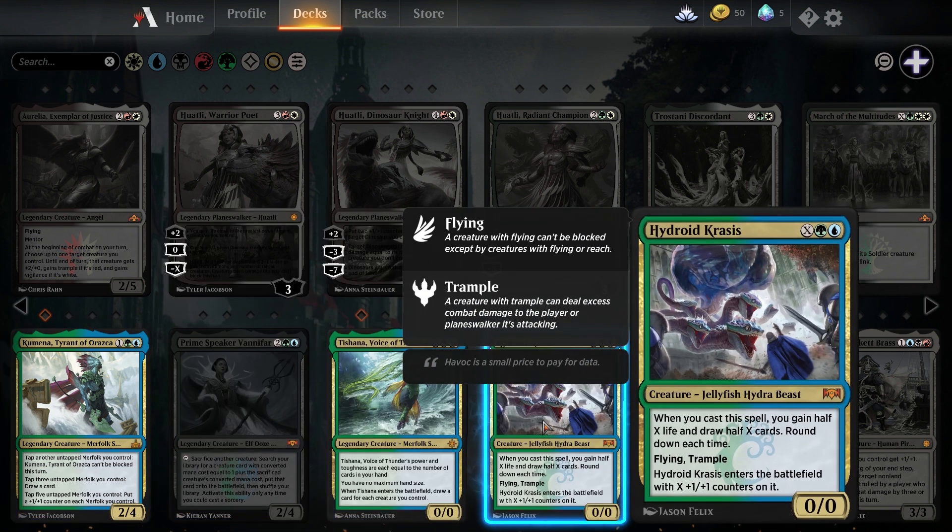The next card is Hydroid Krasis. This card is the most amazing card in standard, the most amazing card printed in a long while. Arclight Phoenix is amazing but Hydroid Krasis is on another level. Every single player in MTG Arena should own all 4 copies — the card is just that good and it works in pretty much any deck that has those colors. Any deck that doesn't have those colors wishes they could include it. Go now and craft 4 copies if you don't own it, unless you're never going to play these colors.